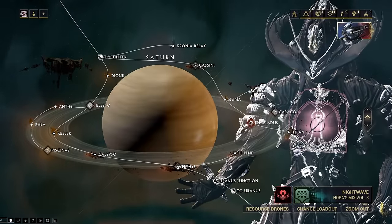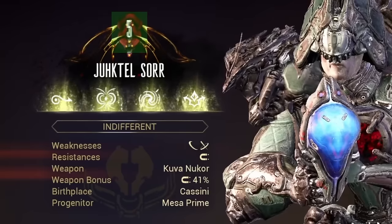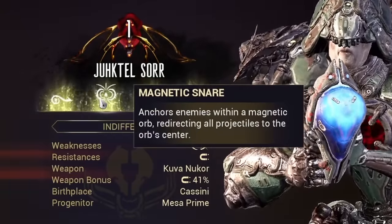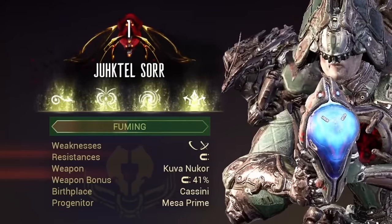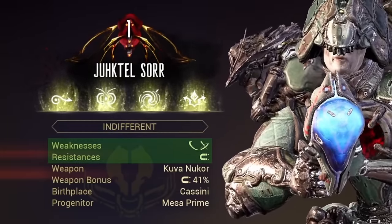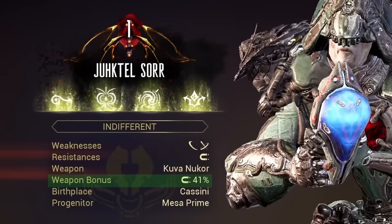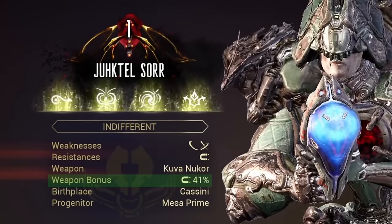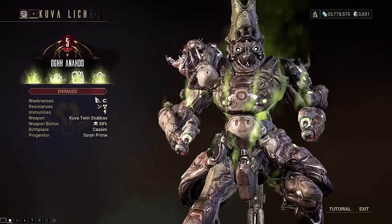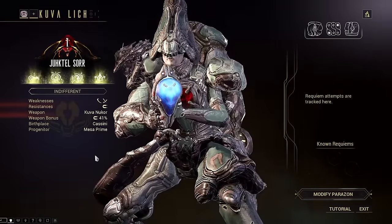With my Kuva Lich spawned, we can now view information on our Lich. This information tells us their level (1 being their weakest and 5 being their strongest), their name, the abilities they will use against us, their rage meter which represents the possibility for them to spawn in a given mission, their weaknesses and resistances based on elemental damage types, their weapon, and their bonus elemental damage type from our chosen progenitor frame. If they have an ephemera — which they have a 20% chance to spawn with — it will show up cosmetically on your Lich.